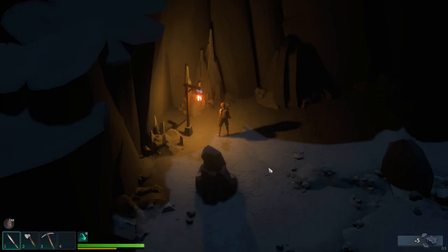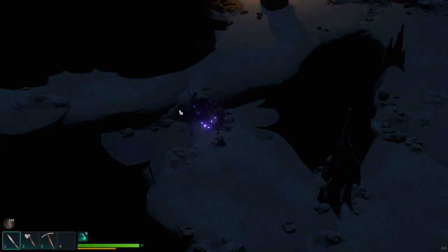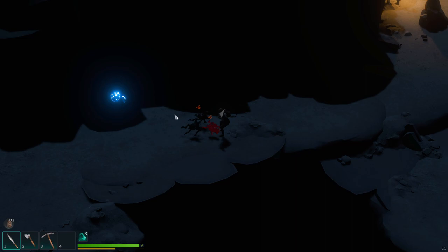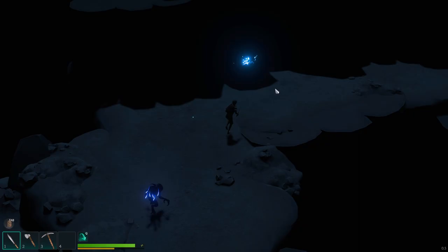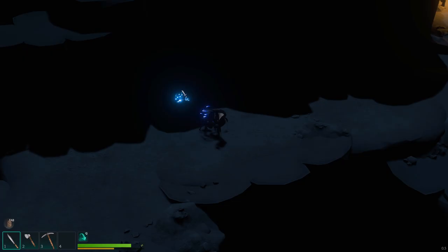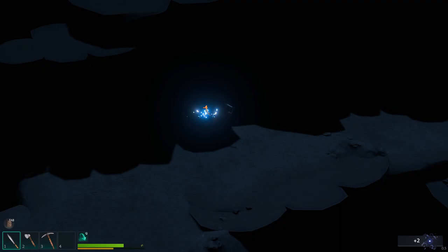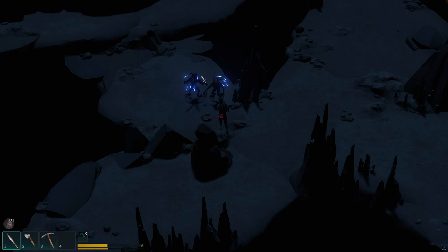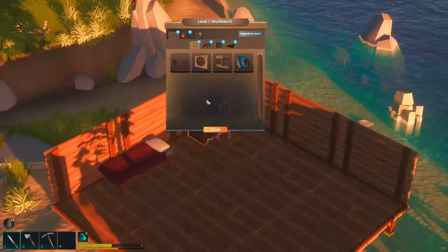It doesn't look like he hurts too bad. He dropped dark essence — 'a dark and evil substance found from your enemies, it is powerful and dangerous.' I wonder if light hurts them. Let's take him over by the lantern. No, they don't appear to display any fear of light — I was thinking because they're darkness monsters they'd avoid it inherently, but that's not how it works. There's another lantern over here. I'm going to try to keep as many of these lit as possible. We're running a little low on hunger. There's a spawner — I wonder if I have to kill it. Unfortunately we're getting dogpiled and visibility is very limited.